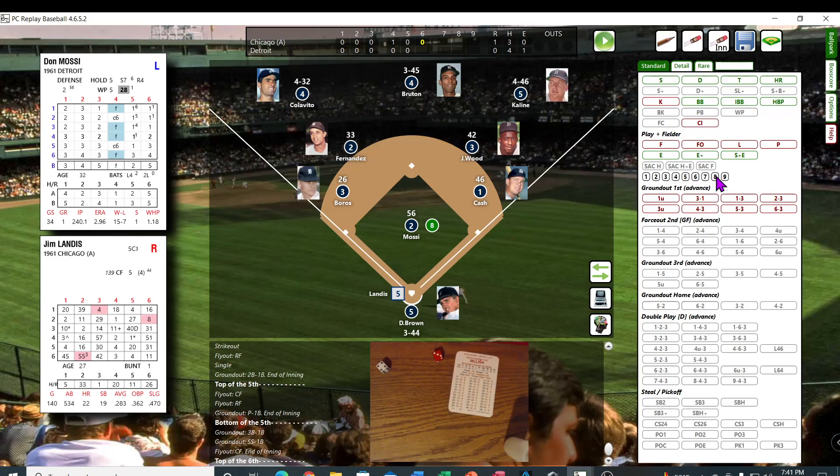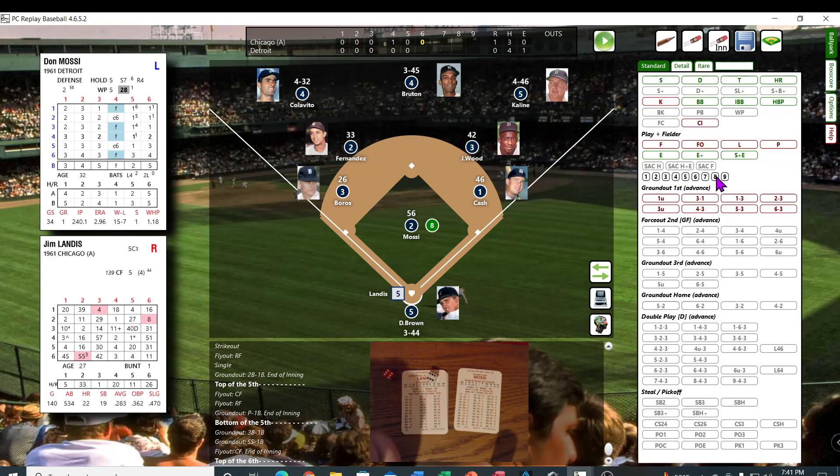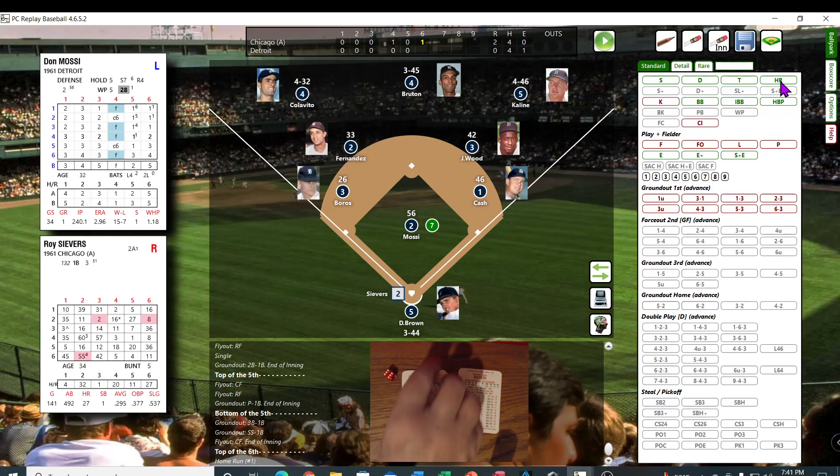Top of the sixth. Mosse on the mound. Jim Landis comes to the plate — uh oh — 66 — Mr. Landis puts it in the seats. And the White Sox go up 2 to nothing.